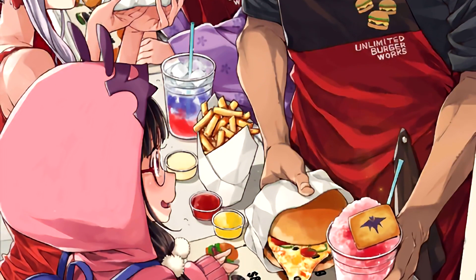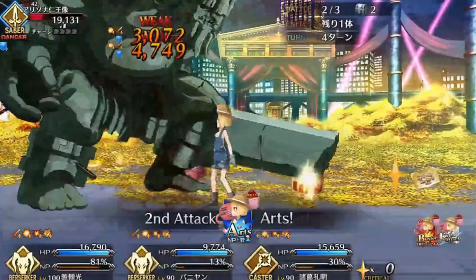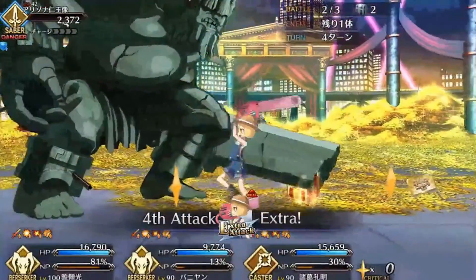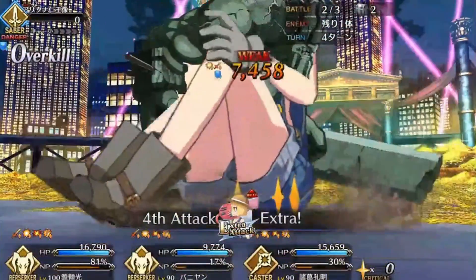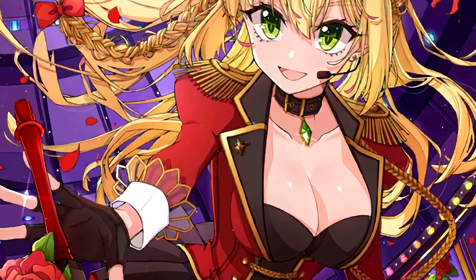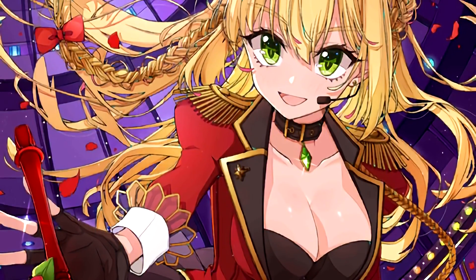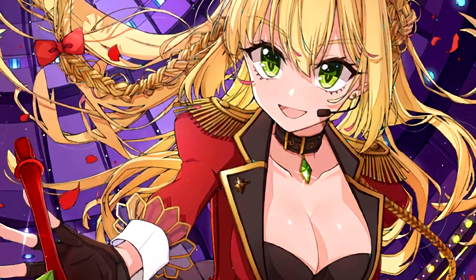Buying these should be your highest priority. Once you have them all, you equip them and go into the last free quest, which gives large amounts of lotto currency. Taking those earnings, you go into the lottery itself and pull for copies of the second event CE, Return Match. This gives you a substantial damage bonus within Guildfest 1, and it comes with a guts proc to boot.